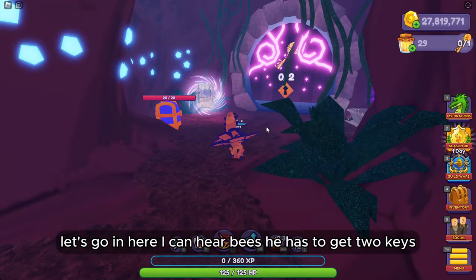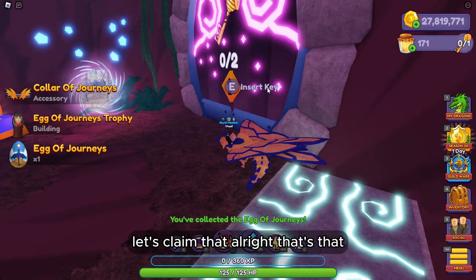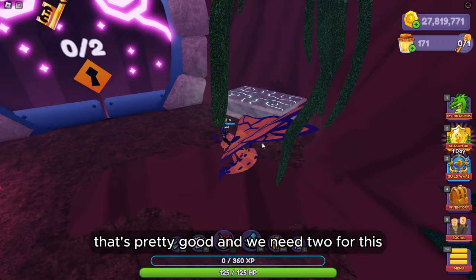I can hear bees. You have to get two keys to enter. Oh, and we got a honey egg! Let's claim that. Returns to the overworld — so that's for today. I think we just have to collect these and we got the first egg. That's pretty good. We need two for this.